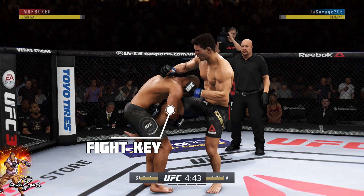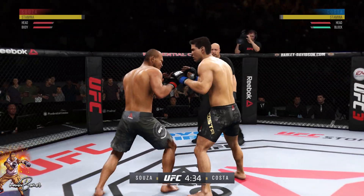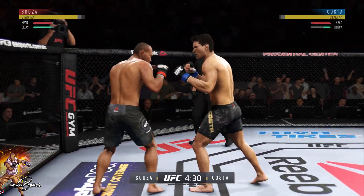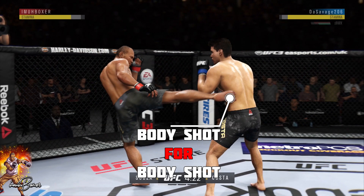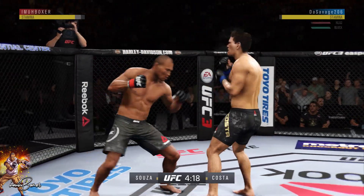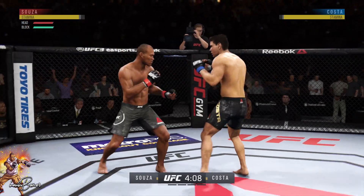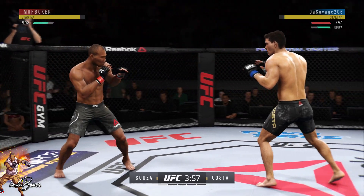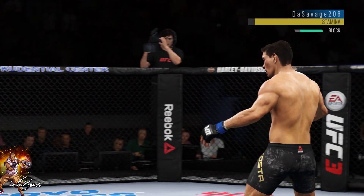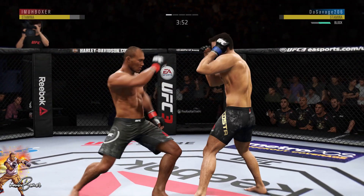A lot of times the keys to victory carry out in the first minute. The key to this fight was catching the knee. A lot of people complain about opponents that throw a lot of knees — look at them as opportunities, not like a knee spammer. You just have to learn how to make it an advantage. If I can't catch him, I want to go body shot for body shot to make sure I'm not falling behind in the stamina department.